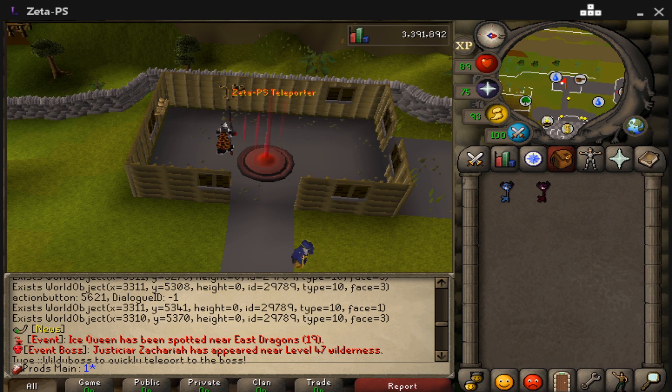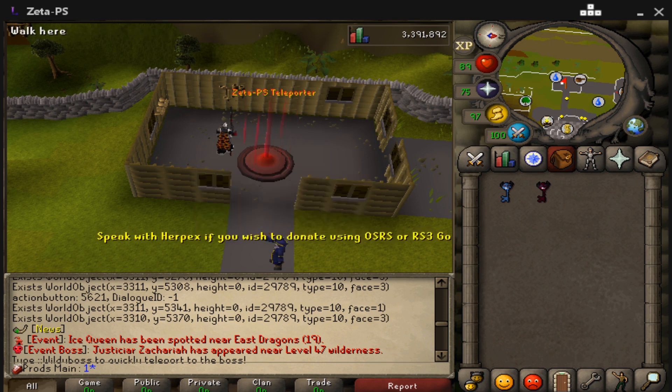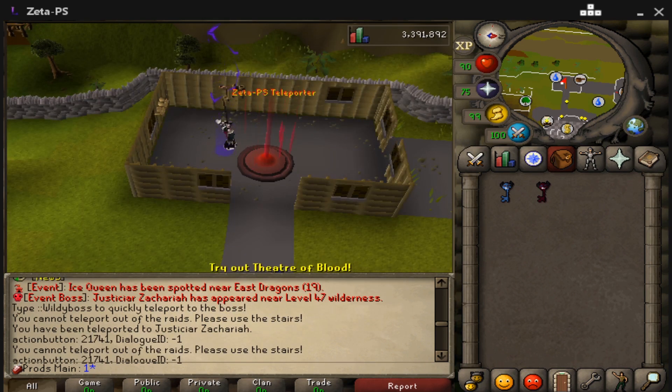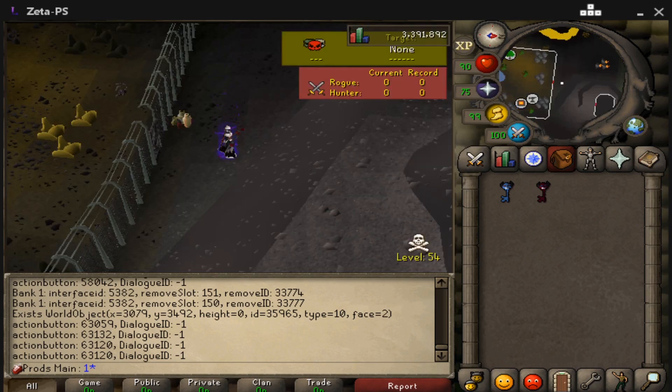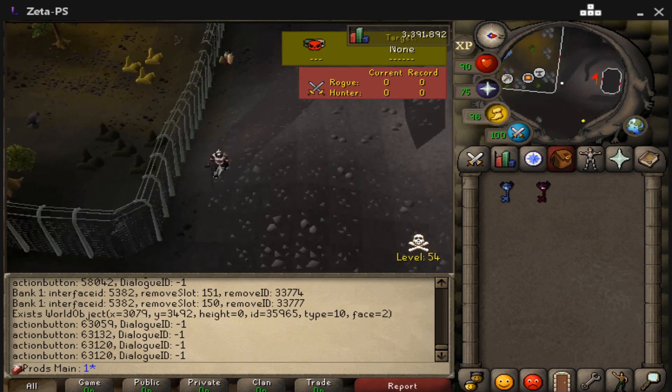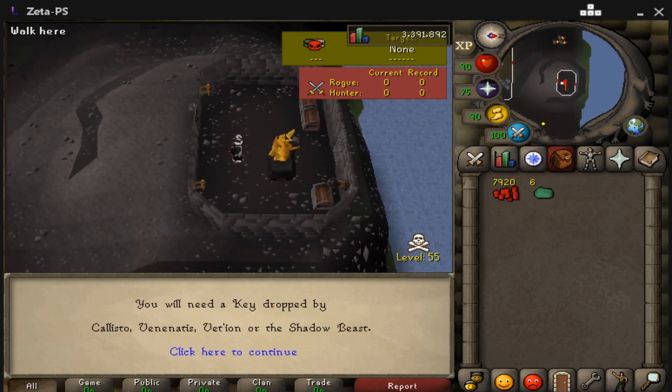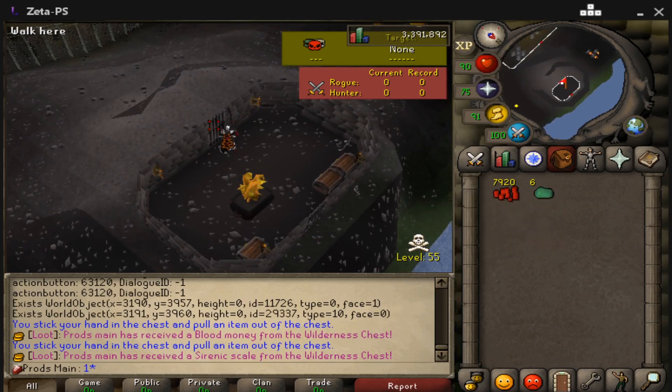After you kill any of the event bosses in the wilderness, their location gets announced in chat in red — for example, 'Ice Queen spotted near East Dragons in level 19 Wilderness.' You can use the wilderness boss command to teleport directly to the main event boss. Whenever you kill one you'll always get a wilderness key. Then you go to the resource area teleport, which is all the way up near Mage Bank, run north to a small building, go inside, and click on the wilderness chest.